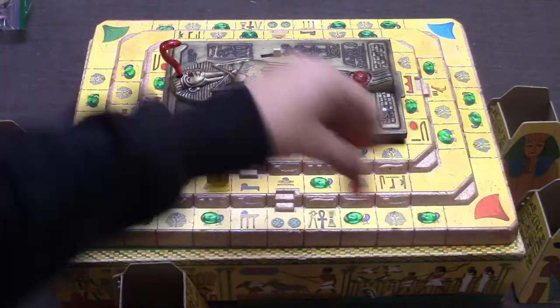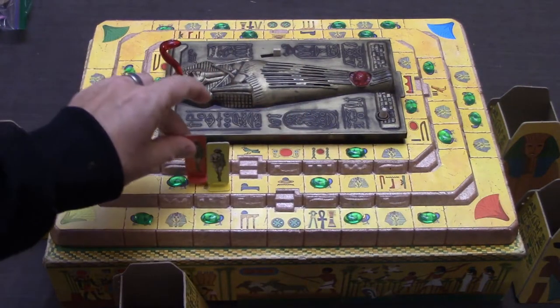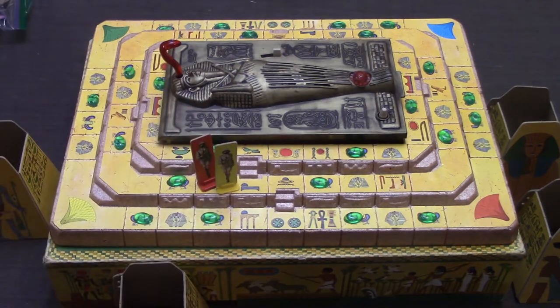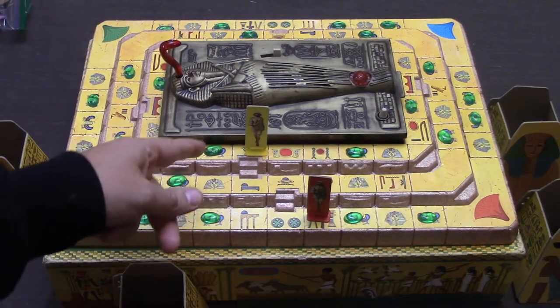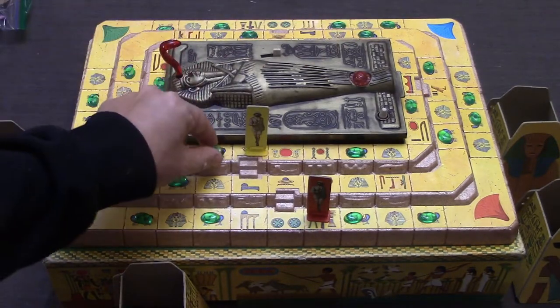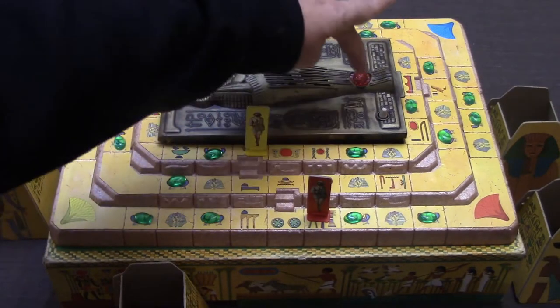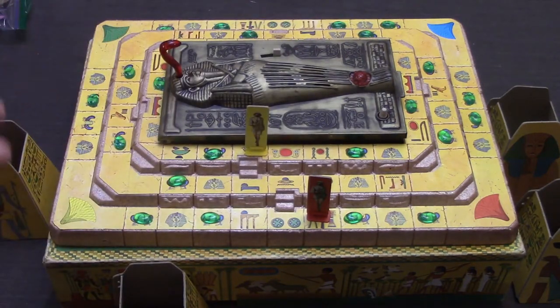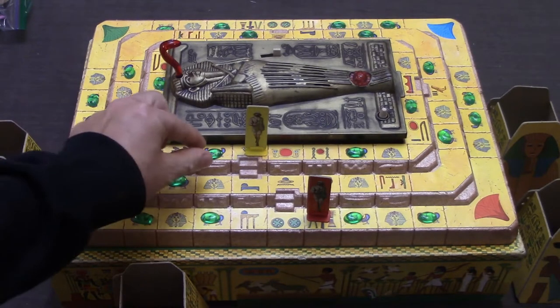Now if you end up landing on somebody by exact count — let's say this guy landed on this guy — yellow would have to give red one of their jewels. Once you get up to the top part, you are going to have to basically have all six of the jewels on the very top collected before somebody can get the great jewel. Throughout the game, the mummy is going to tell you to take jewels from the board — it can be up to three or so and you can take jewels from anywhere.